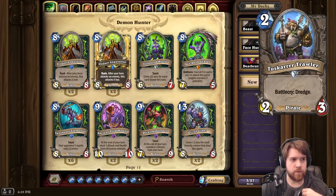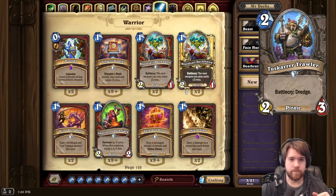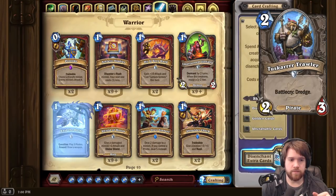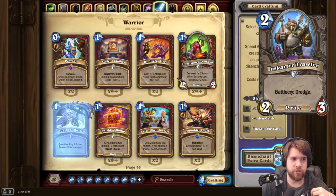There are obviously some synergies with Dredge, but I don't think it's enough to make a River Crocolisk see play. I think this card might just see play in Pirate Warrior because it's a 2-mana Pirate — it's pretty good with Raid of the Docks. I don't really love it outside of that, but maybe there's some super broken card that has synergy with Dredge.